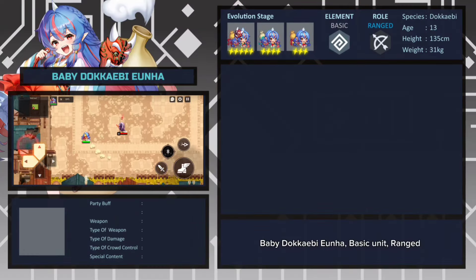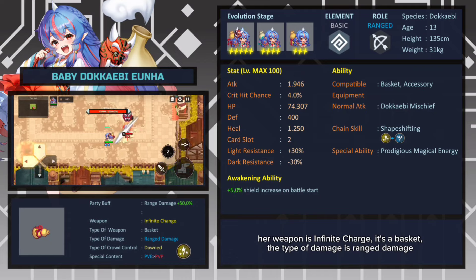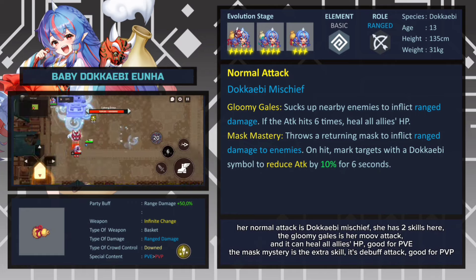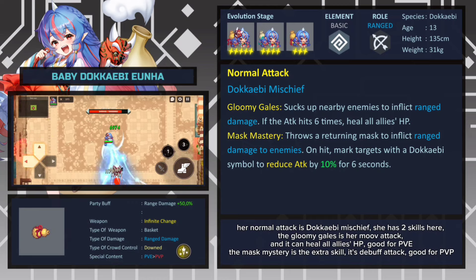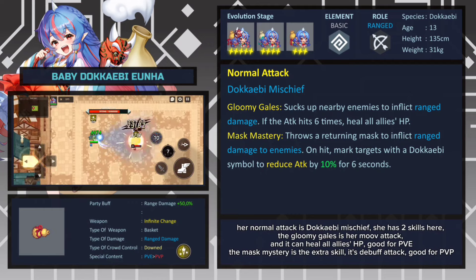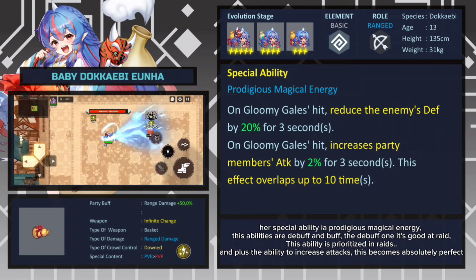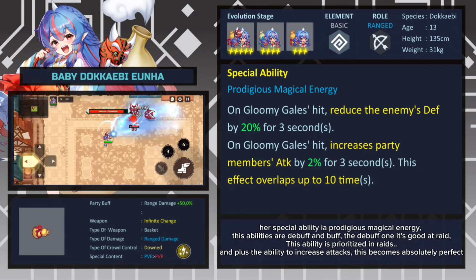Docka Ebi Unha is a basic unit ranged hero. Her weapon is Infinite Charge — it's a basket. The type of damage is range damage. Her normal attack is Docka Ebi Mischief. She has two skills: Gloomy Gales is her move attack and it can heal all allies' HP, which is good for PvP. Mask Mystery is the extra skill — it's a debuff attack, good for PvP. Her special ability, Prodigious Magical Energy, is both a debuff and a buff. The debuff is good for raids and the ability to increase attack makes this absolutely perfect.